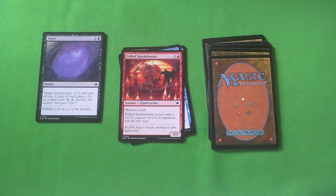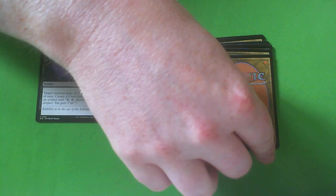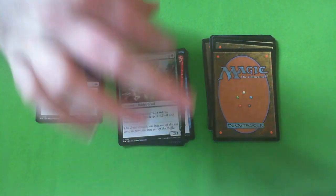Frilled Sharp Sparks Shooter — one red, three colorless for a Lizard Archer. Menace and Reach, and enters with a plus one plus one counter if an opponent lost life this turn. This is fine — like a C in the red-black Lizard decks or the more red aggro decks. You'll play it, but if you can't make it a 4-4, it's kind of lame. Though a 3-3 with reach is still fine. You really want the 4-4 here. It's very interchangeable with any four-drop.